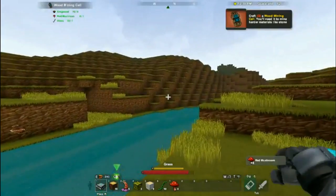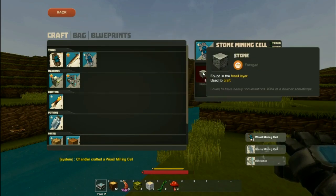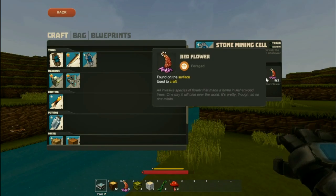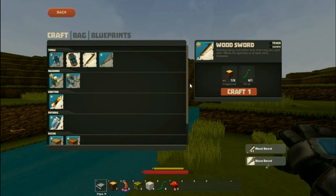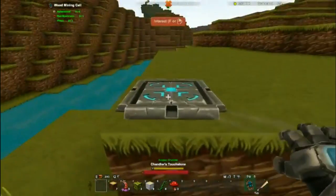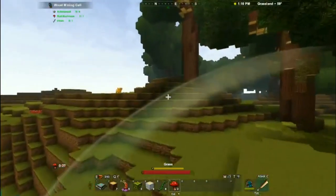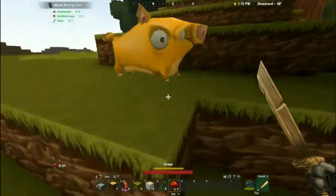That should allow me to make one of the plants. I need a stone mining cell, so I'm going to need four stone and two wooden slabs. Because I already got the red flowers. I already got a sword too. That's not what I wanted to do.